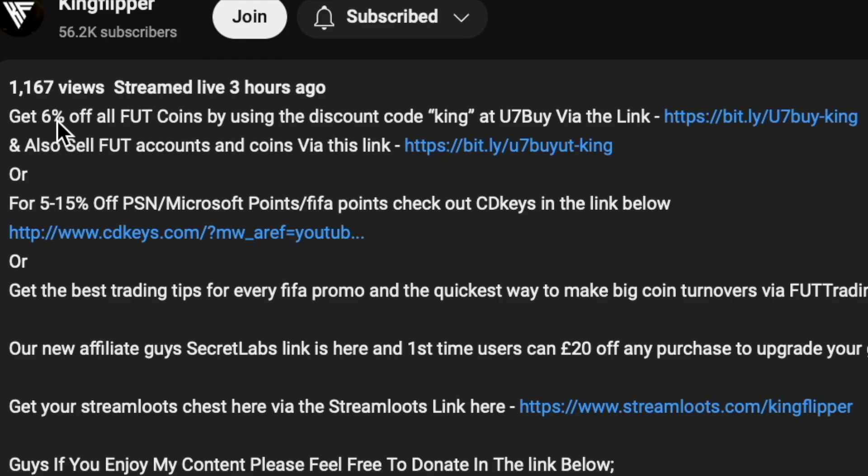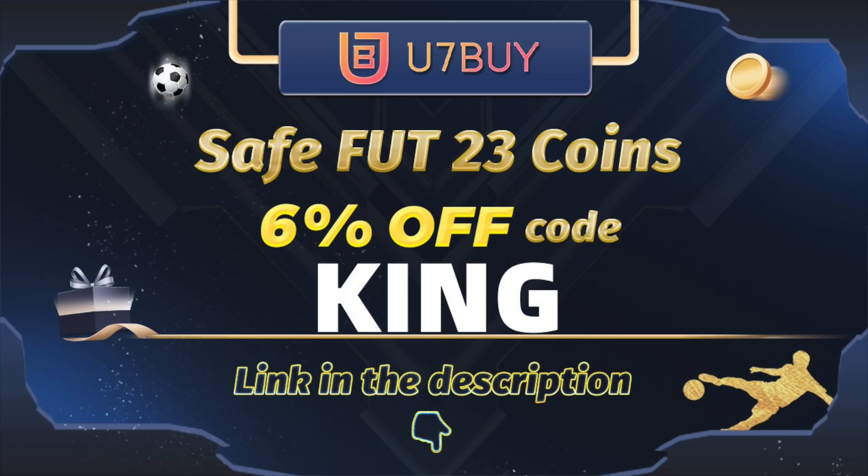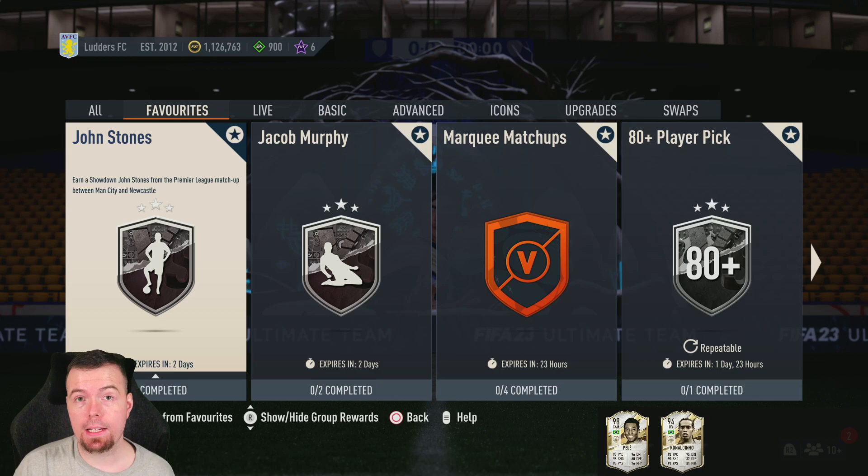You bored of having a starter team? Make it a beast team. Check the description below, get yourself to use seven buy, get yourself some cheap reliable coins, and don't forget to use King with a cheeky six percent off. Let's get into the video. Yo guys, what's going on, King Flipper here.